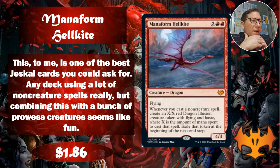Mana Form Hellkite - I think this is a great one. I posted on the budget magic group and people had mixed reviews, which I think is fair. Two red red for a flying four-four - great start, a four-four flyer for four, can't complain.